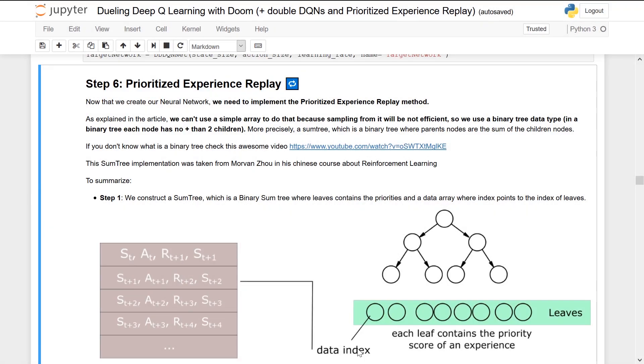Now we're ready to implement Prioritized Experience Replay, but first I want to explain why we can't just use a replay buffer. When we implemented Experience Replay, we created a replay buffer, added new experiences, and randomly selected a mini-batch. But with Prioritized Experience Replay, we don't take experiences randomly — we select them based on their prioritization score. This means we'd need to re-sort our array at each time step, which is not efficient at all. The idea is to use two elements instead.